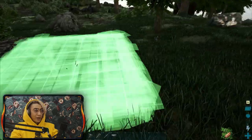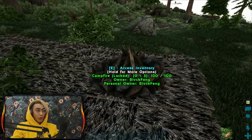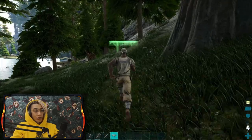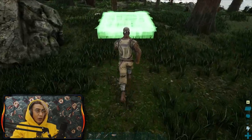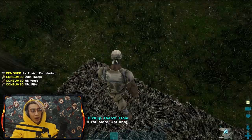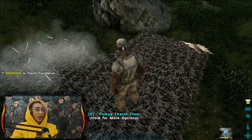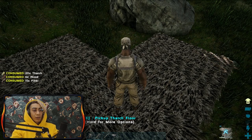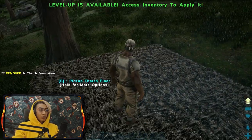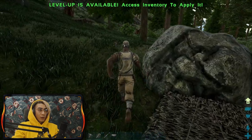I put the thatch foundation on uneven ground, so I'll have issues making the space bigger. I'm going to look for the most even ground I can find. I just press the key bound for the thatch foundation and it crafted more automatically because I had enough materials - it automatically makes it. And it looks like this spot is perfect.